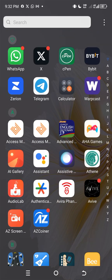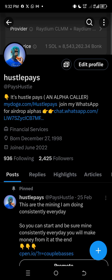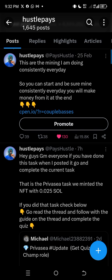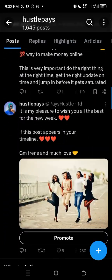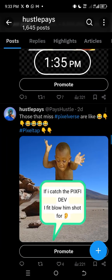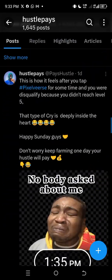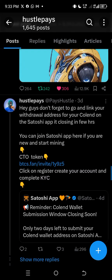There are other alphas you can jump in on. All you need to do is follow me on my Twitter page. You can also check my page and follow there. Do well to join my WhatsApp group — the link is also on my Twitter page. Turn on my notification bell so you get notified when I post a new video.